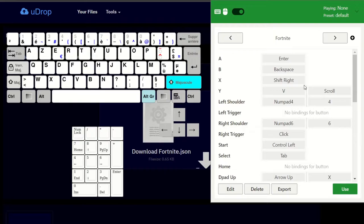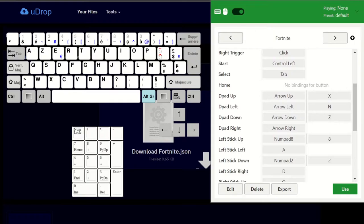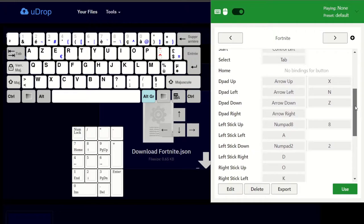Les touches configurées : touche A pour valider les actions, ça se fait avec la touche Entrée. Touche B pour annuler les actions, ça se fait avec la touche Retour. Touche X pour valider l'achat de V-Bucks, ça se fait avec Shift droit. Left Shoulder et Right Shoulder permettent de naviguer dans les menus en haut du jeu — type d'objet, casier, V-Bucks — avec les touches 4 et 6 du pavé numérique. Les touches DPad permettent de naviguer dans les options, surtout pour choisir les V-Bucks, avec les touches Flèche haut, gauche, bas, droite.